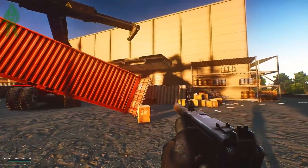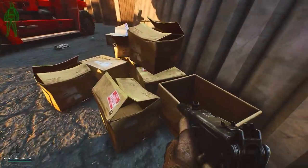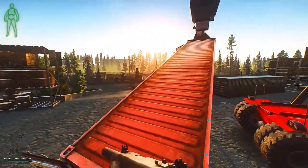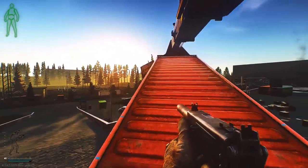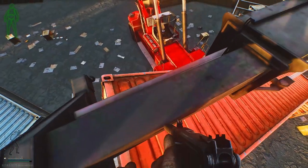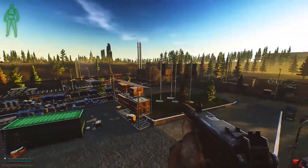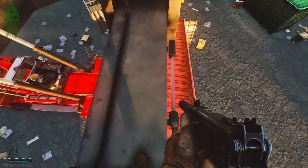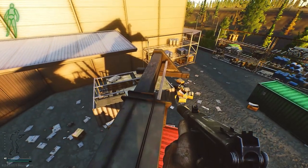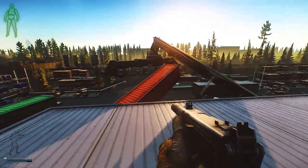This spot is overlooking Power Station and it's very OP. All you need to do is hop on these boxes and make your way up. Once you're here, you need to sprint-jump onto this red container. Once you've made your way up on top of this container, you want to jump onto this bar, and from there you can start sniping. If you don't like this spot, you can retreat over to the other side of the crane and jump onto the overhanging roof. Now sit back and enjoy the show.